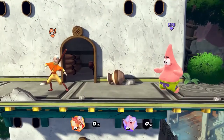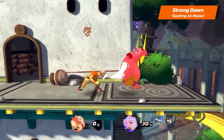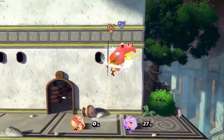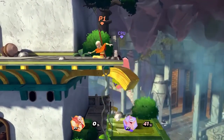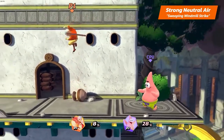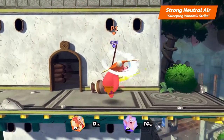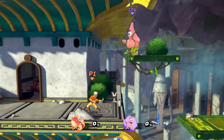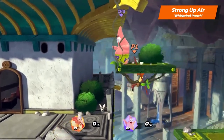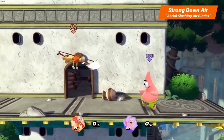And his strong down is Slashing Air Blades. Moving on to Aang's air strong attacks: Aang's strong neutral is Sweeping Windmill Strike — use it close to your opponent for an additional first hit. His strong upper is Whirlwind Punch. And his strong down air is Aerial Slashing Air Blades.